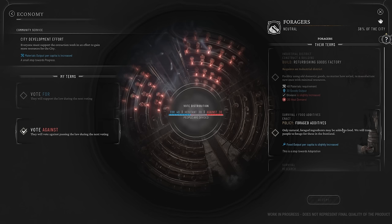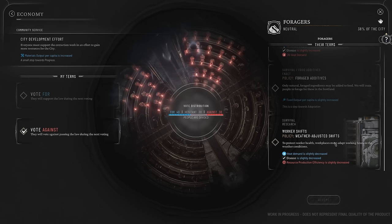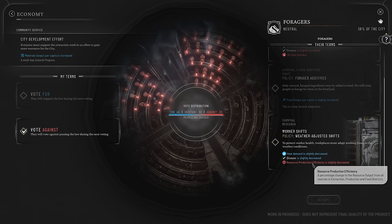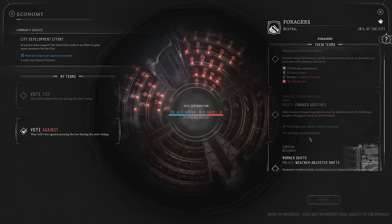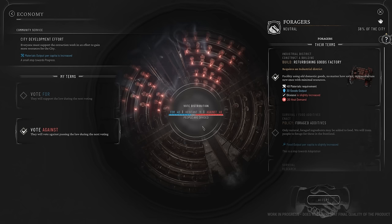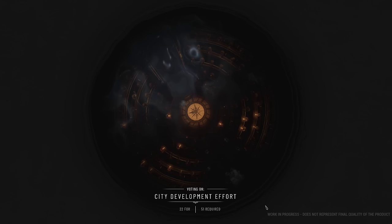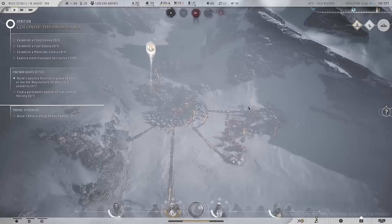Alternatively, I could enact foraged additives to increase food output per capita, or I could research weather-adjusted shifts. Heat demand is slightly decreased - now that's good. It does reduce resource production efficiency slightly, but it also reduces heat demand and disease. And like I said right at the beginning of the session, heat is something I do want to try and solve for. The refurbishing goods factory I already have on my agenda, so we'll promise them that. And that should do the trick hopefully - we'll see what the hesitant few do. Let's push. Cut it down. Nice - that feels good. We shut that nonsense down.